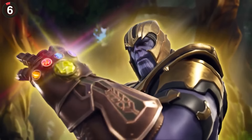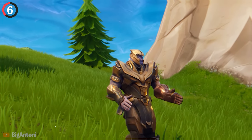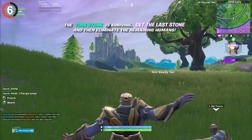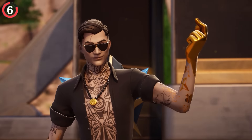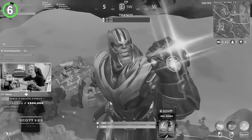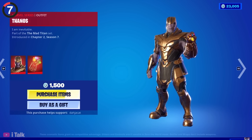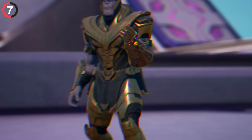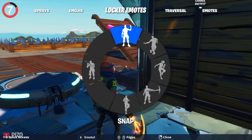One of the first Marvel Easter eggs in Fortnite appeared with the Avengers LTM. Obviously, it was pretty cool to play as Thanos, until players realized they could emote with him using the Snap emote. This special effect didn't work with any other character, and once the LTM was deleted, we had no way to get it back. Until years later, when Thanos was finally turned into a skin, and the Snap emote was changed to Marvel rarity — letting us do the secret finger click whenever we wanted, and it also worked with his back bling.